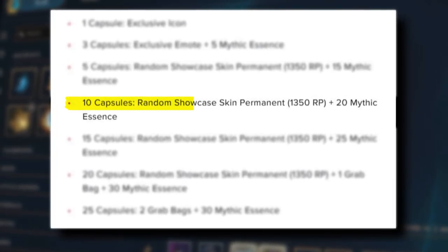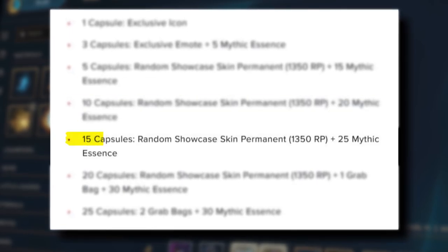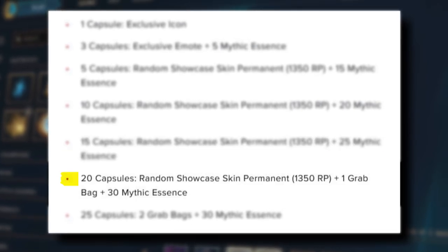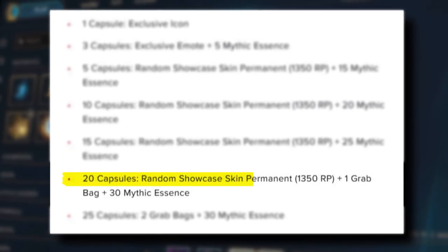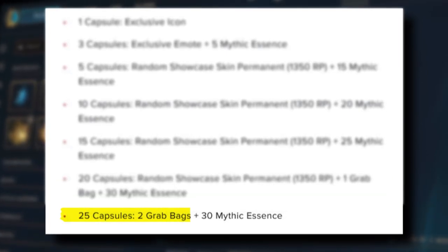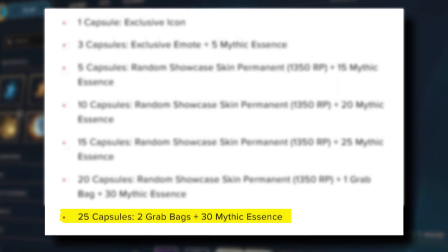Ten capsules gives an epic skin permanent plus 20 mythic essence. Fifteen capsules gives an epic skin plus 25 mythic essence. Twenty capsules gives an epic skin plus one grab bag plus 30 mythic essence. Twenty-five capsules will give you two grab bags and 30 mythic essence.